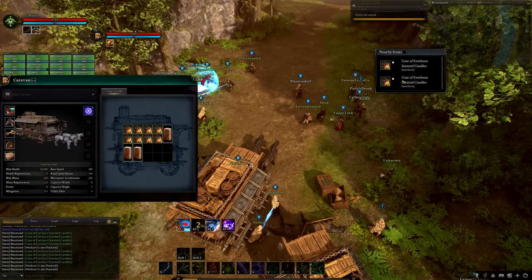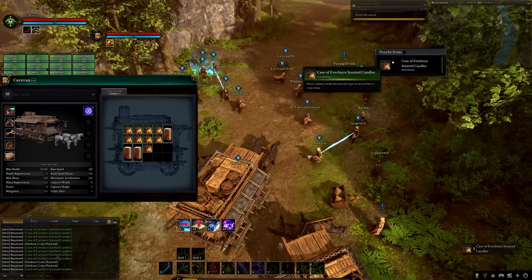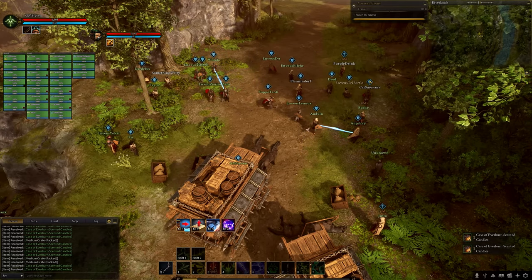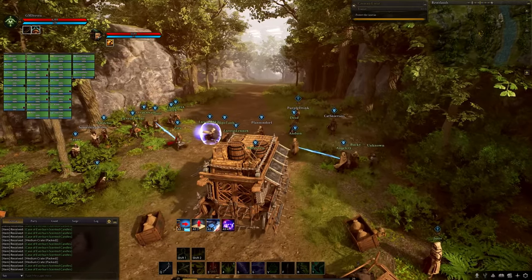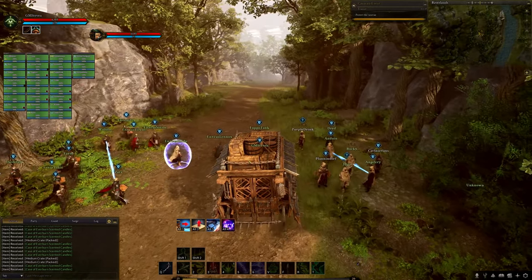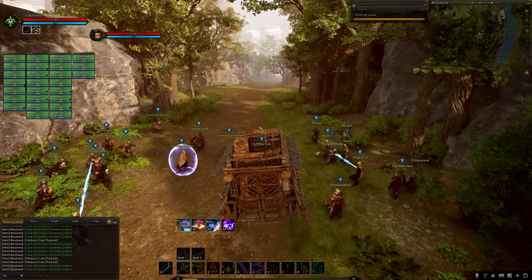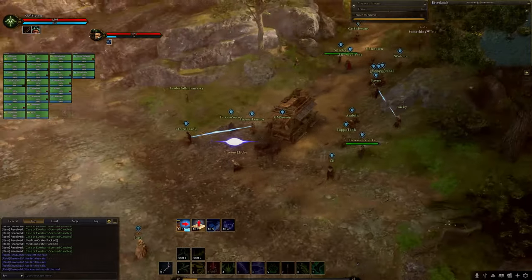Being able to see roughly what's being transported lets you make an estimate of what's in that caravan — do we attack it? Maybe you're running your own caravan with a bit of space and you spot the same resource you're carrying. You could decide it's worth hitting that caravan to take it, making you weigh up whether an attack is viable or even something you actually need.